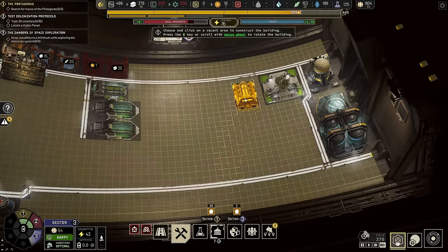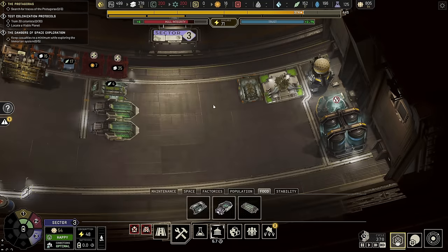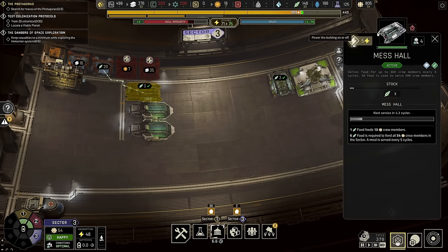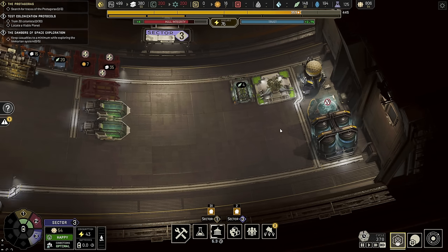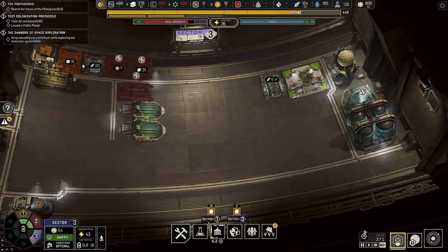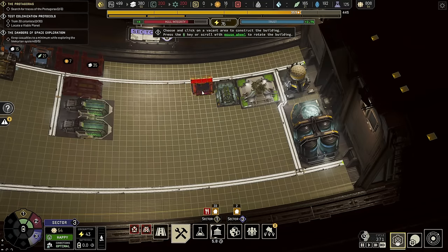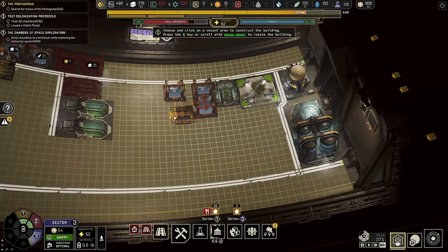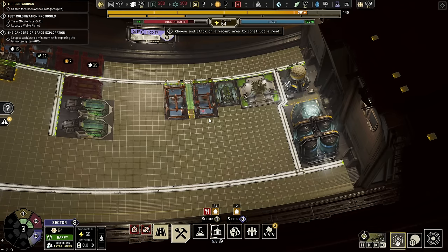Next thing we're going to do is we're going to put in a mess hall. We're going to put a mess right beside our memorial, which means I can remove this mess hall. Next thing we're going to do is we want to put in some permanent storage — I want to put in something a little bit more permanent, so we're going to go into maintenance, storage, stockpiles. We're going to go one, miss the tile, one, and then we're going to have two behind them facing in towards the middle, because we skipped that tile so we can put in a road right here.